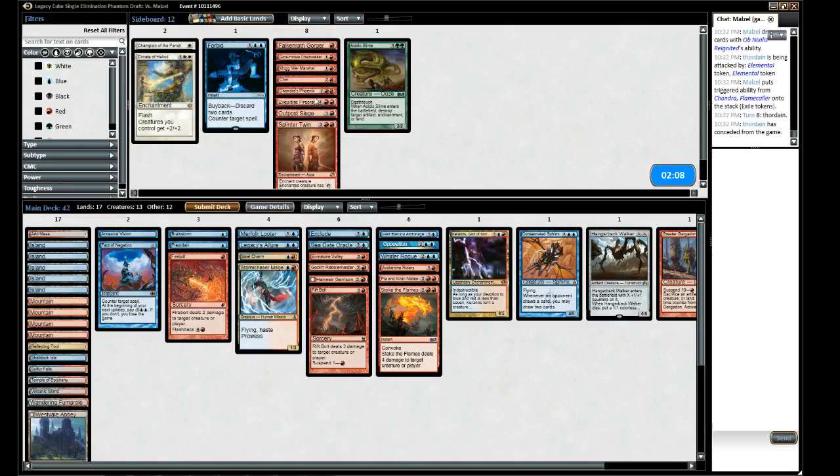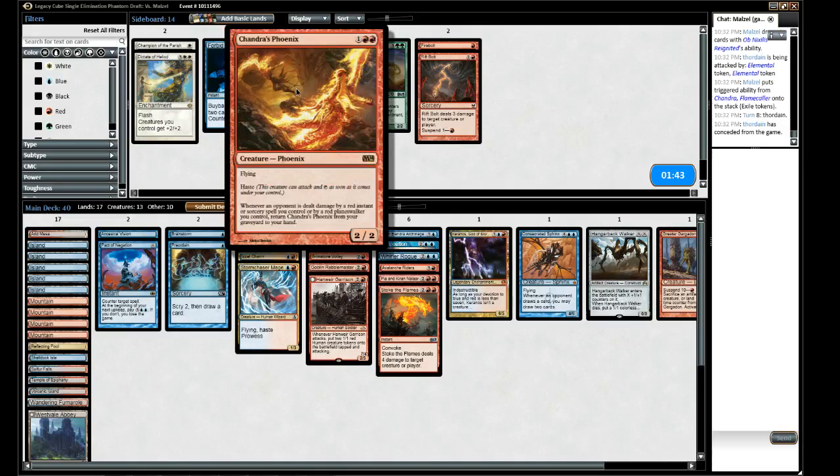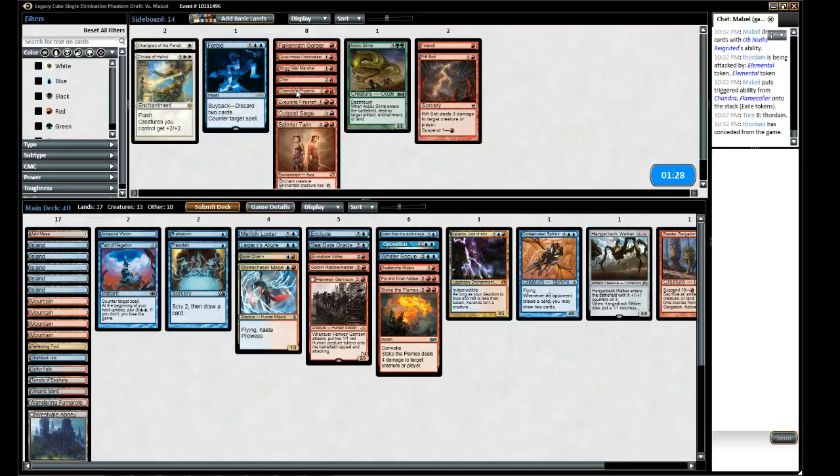Sideboard changes: considering Storm Chaser Mage, two cards in. Removing some red double-pip cards - Firebolt and Rift Bolt aren't that great against this deck. That takes us to 40. Chandra's Phoenix considered but we removed two red instants and sorceries, so fewer ways to recur her. Only red instant or sorcery left is Brimstone and Stoke.